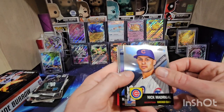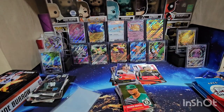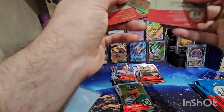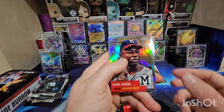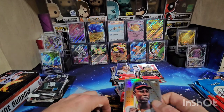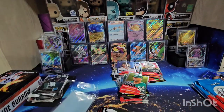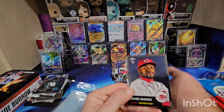Going to start the next pack with Nick Madrigal, Nathaniel Lowe, Keith Hernandez, and Frankie Montas. I love this product — it is tons of fun. I just wish they would turn the cards all the same way. Good way to start this pack — we got a Hank Aaron refractor. Hank Aaron — one of the greatest hitters of all time. Finishing this pack with Whit Merrifield, Jack Flaherty, and Ronnie Dawson.